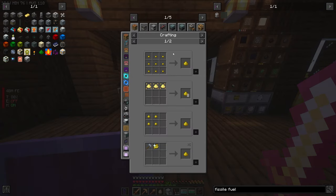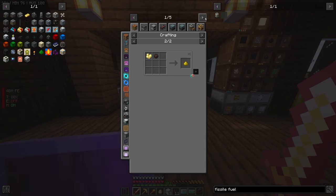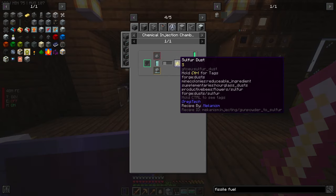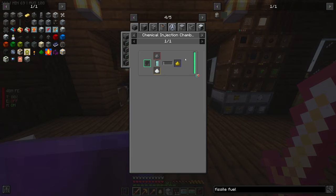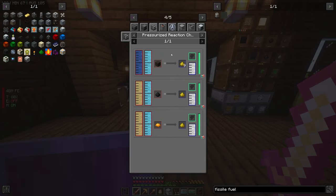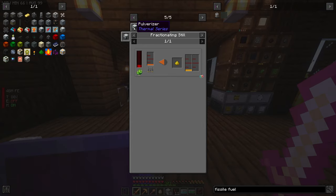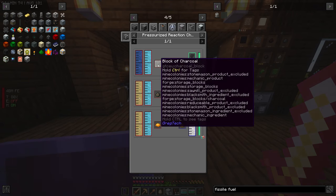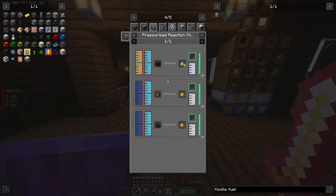How do we get sulfur dust? Is there a better way to do this than messing with GregTech? We could use an energized smelter with sulfur ore, or hydrogen chloride with gunpowder, or take coal and make oxygen and water. There are multiple options — chemical infuser, energized smelter, pressurize reaction chamber.